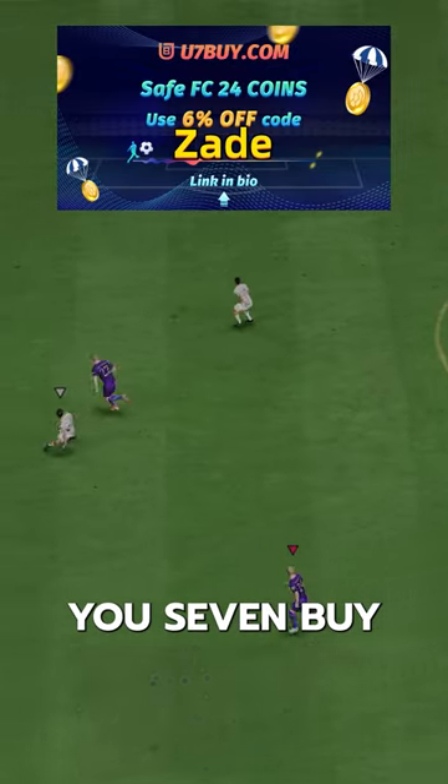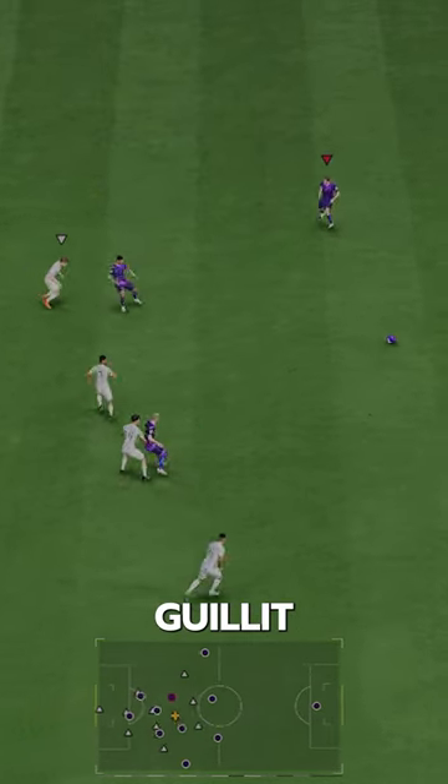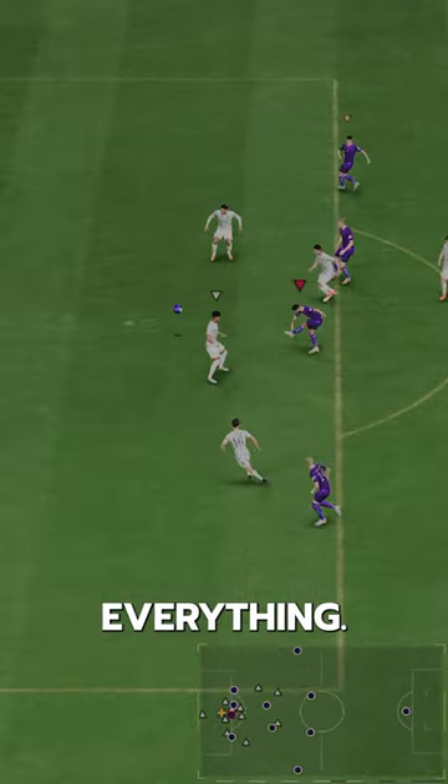If you need FC24 coins, check U7 by Codes8 for 6% off. This is like a more offensive Gillay — a very good card that can literally do anything and everything.